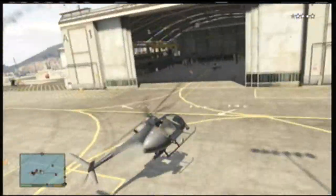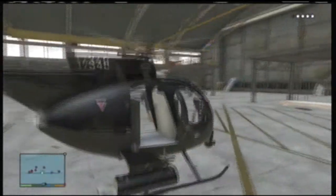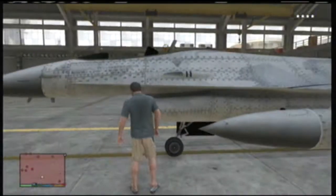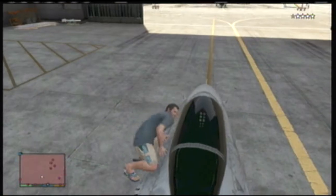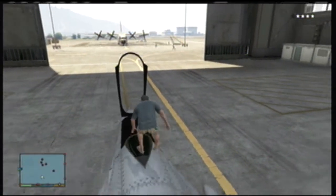Smashing into that jumbo jet right there is not required — and holy shit, did you guys see that jet right there? That was crazy. So you'll make your way to your jet, go up to it and press Y just like any vehicle and climb in. Do this quickly because everybody on the military base will be coming for your ass.